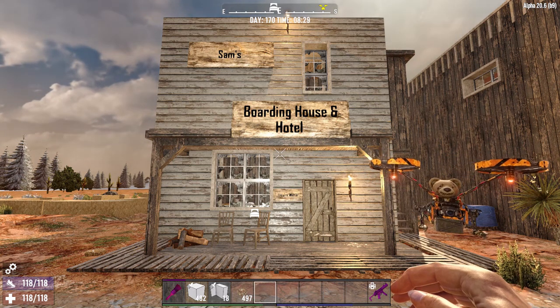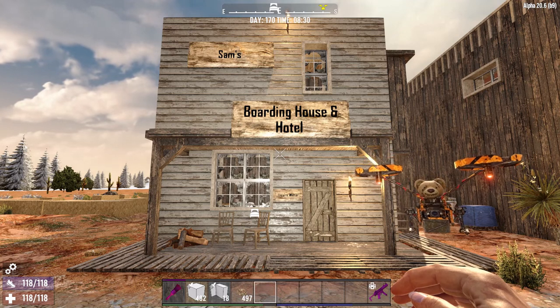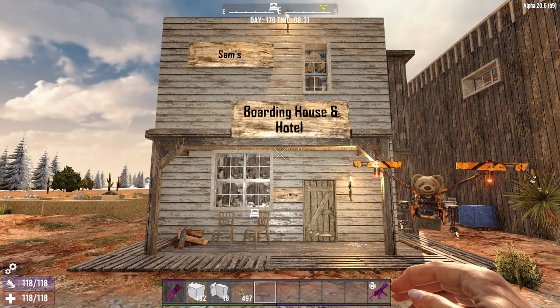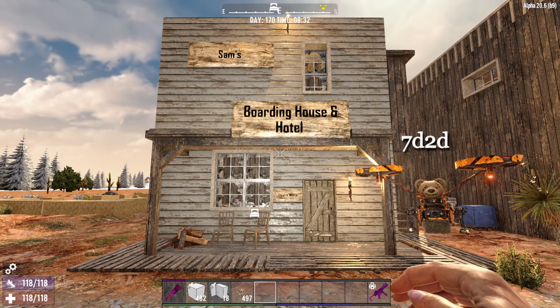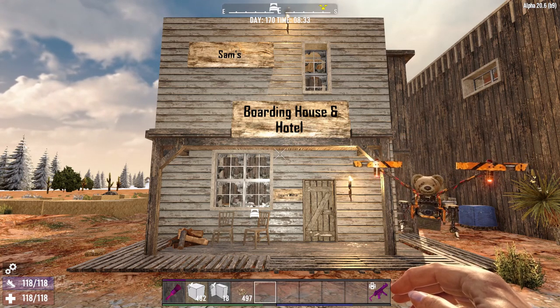Hi everyone, welcome to Sam's Hotel slash Boarding House, my latest build for my Western Theme Park series, built in 7 Days to Die. Opinions, questions, or suggestions please leave them in the comment section below.